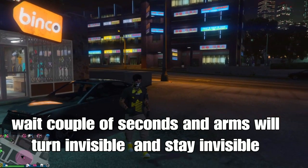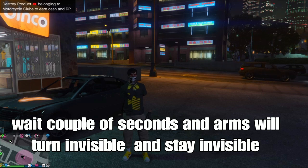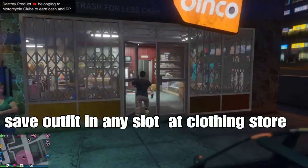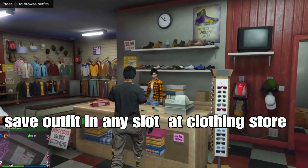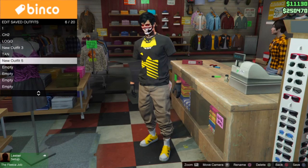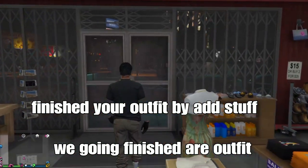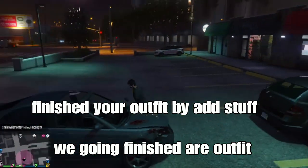From style, go one to the left and back to none, then get out of the car. Wait a couple of seconds and your arms will turn visible. They stay visible even after you leave the session or exit GTA. Save your outfit at any slot in the clothing store to lock it in, then finish off your outfit by adding accessories.